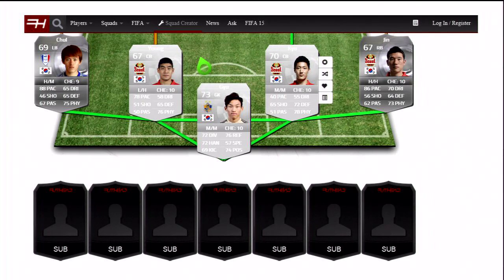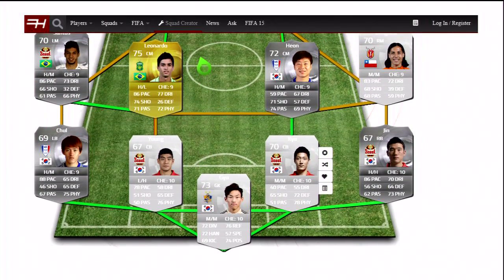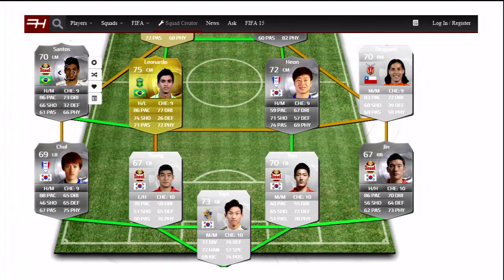Let's go into midfield. We've got a few decent players in midfield, actually. On the left we'll go with Santos, a Brazilian playing for Seoul — 86 pace, 73 dribbling. You can't ask for much more in a left mid, really; that's brilliant stats. Then we partner him up with another Brazilian guy playing for Jeonbuk FC. He's also Brazilian — 86 pace, 77 dribbling, 74 shooting, 72 passing, 72 physical. Really all-around, really good stats. I'm not sure what his skill moves are but he looks like a really good player.